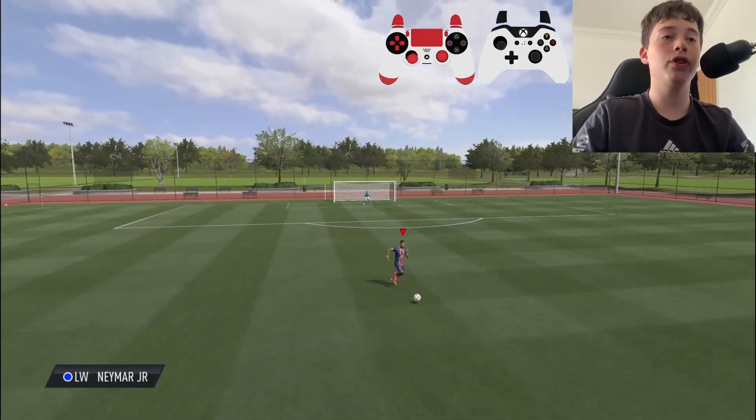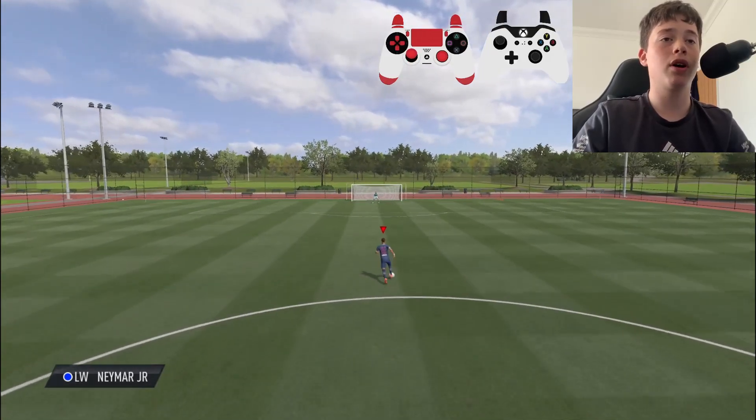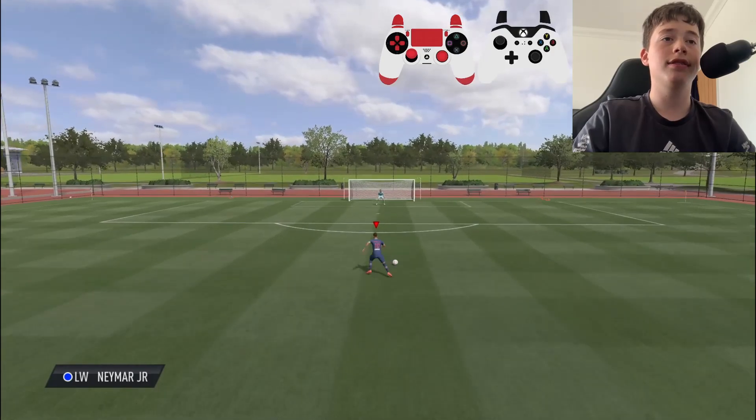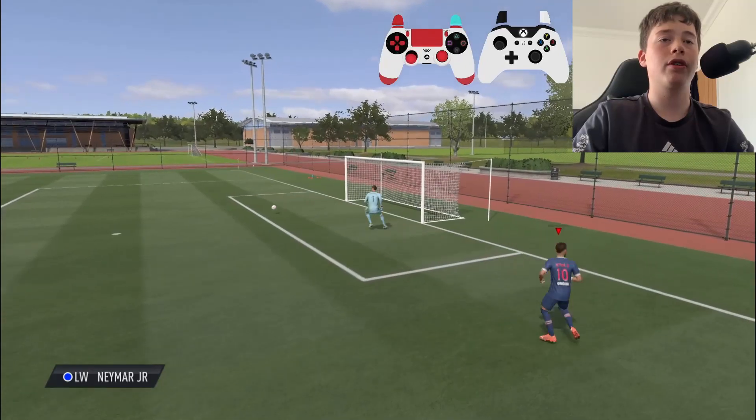The second skill I want to show you is the bridge dribble. It's very easy — all you have to do is double tap your RB button, as you can see here. It does a slight little turn and runs you away, which is absolutely fantastic. Definitely try and implement it in your game.